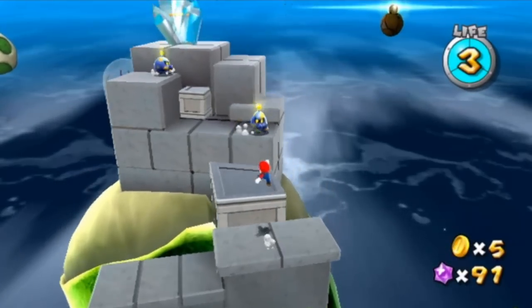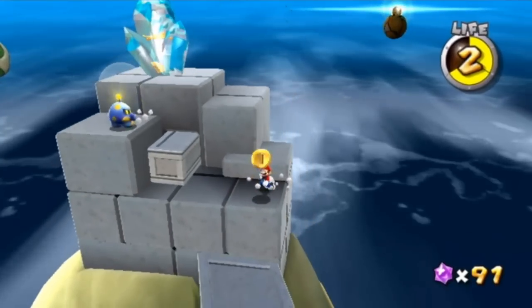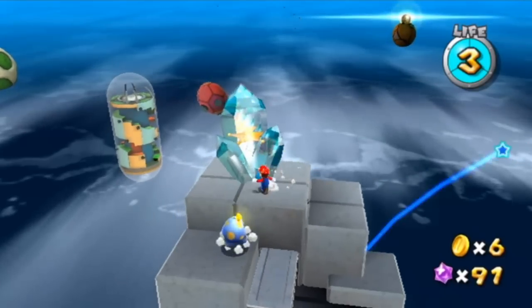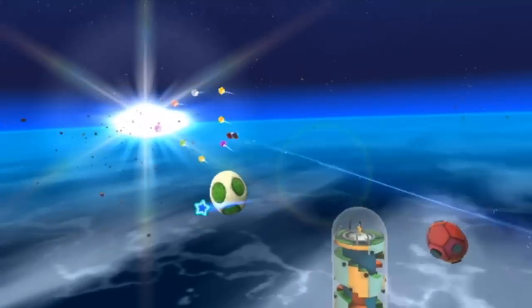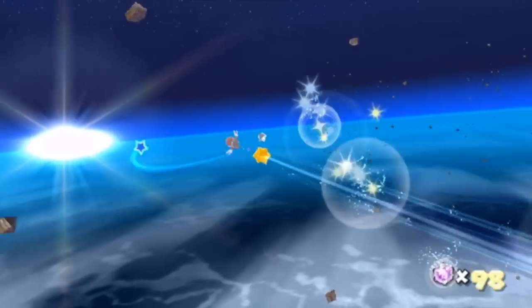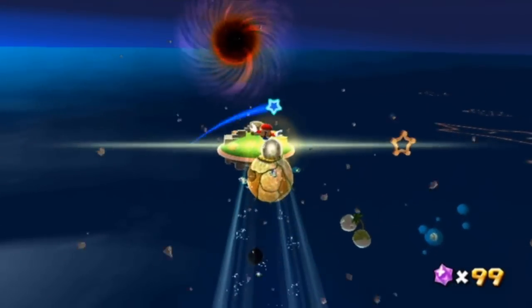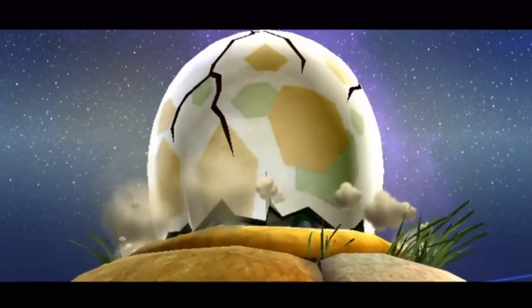If you step on these enemies, they will turn into coins. If you hit them with star bits, or if you spin into them, they will turn into star bits. You can see that very reminiscent of a Yoshi Egg. Sadly, Yoshi's not in this game. Funny thing though — I read that they actually planned for Yoshi to be in this game, but it just didn't work into the final cut, which is why he's in the sequel.